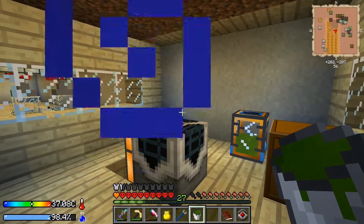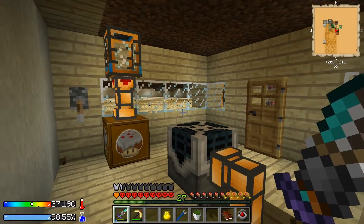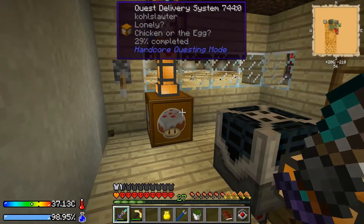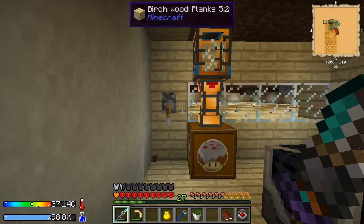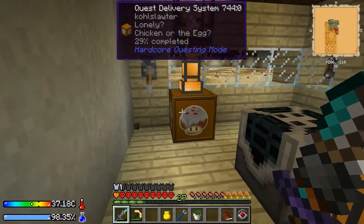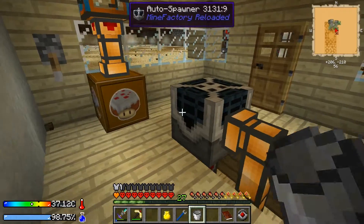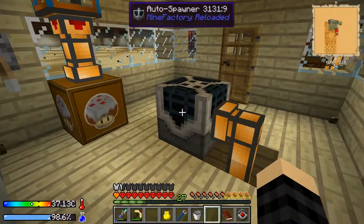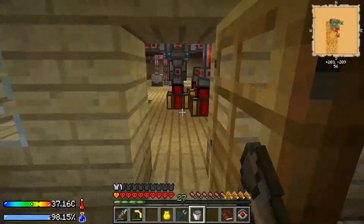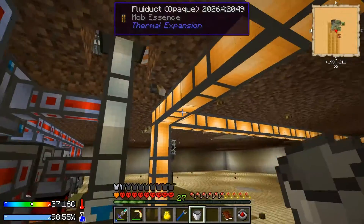Welcome back. I don't know what that was all about — it seems like you can't deliver the mob essence by bucket. So I went ahead and hooked up the portable tank here with the fluid duct and a switch to deliver it that way. I'm going to have to leech off these systems a little bit by the looks of it.